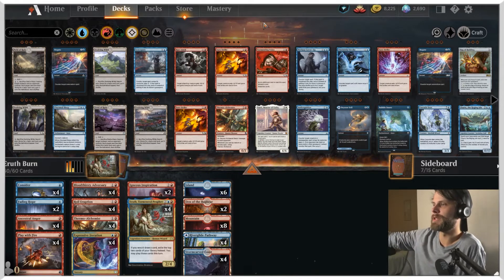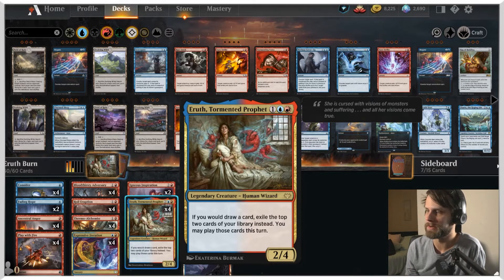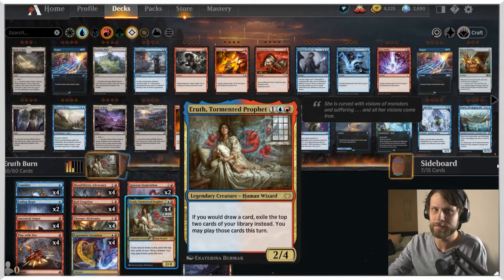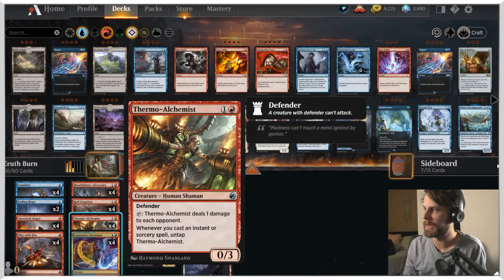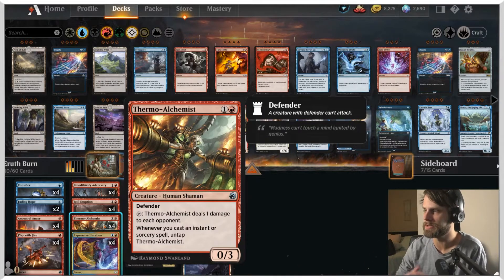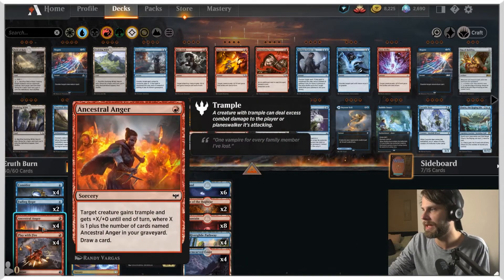We're talking standard today — we're talking Irith Burn. This is a very interesting new card: Irith, Tormented Prophet. I might be saying her name wrong, but she's a 2/4 for three mana. Whenever you would draw a card, exile the top two cards of your deck instead, and you may play those cards this turn. This encourages you to play a lot of cheap stuff and be able to double up on a bunch of spells in the same turn. To capitalize on that, we also have Thermo Alchemist, which untaps whenever you cast an instant or sorcery, and you can tap it to ping the opponent — essentially a repeated pinger. The idea is to burn the opponent out.